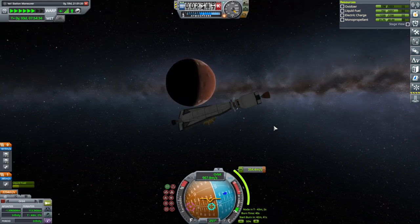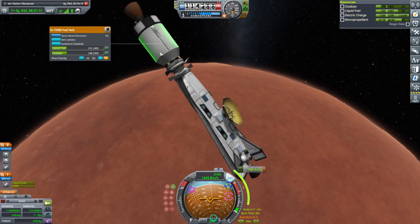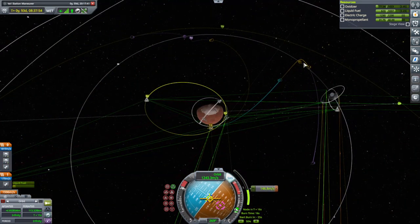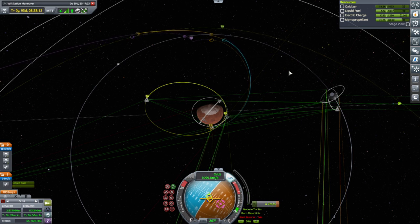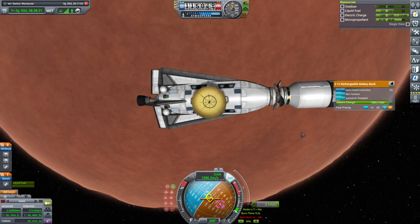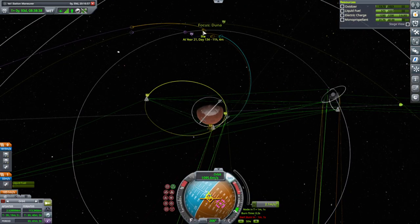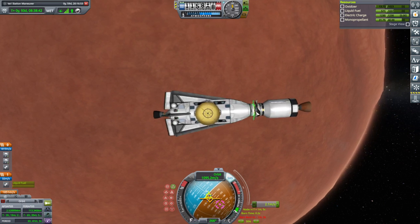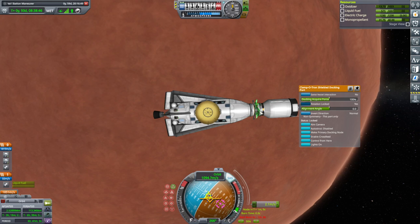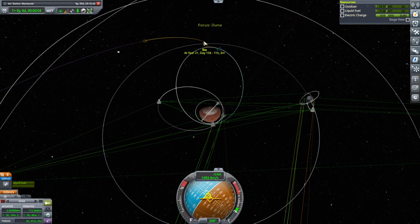Here comes Duna. I did have the foresight to put an independent controller there. I think we'll just dispose of this stage though — all sorts of Ike contortions. It smashes into Ike basically, the stage. We could try and refuel it or do something else with it, but I'd probably just forget about it. It doesn't have any comms on it, or solar panels either. Best to leave it crashing.